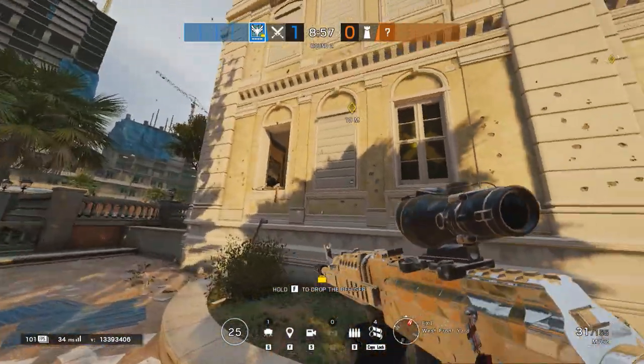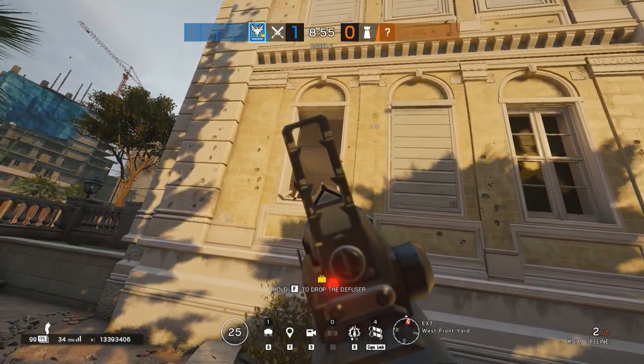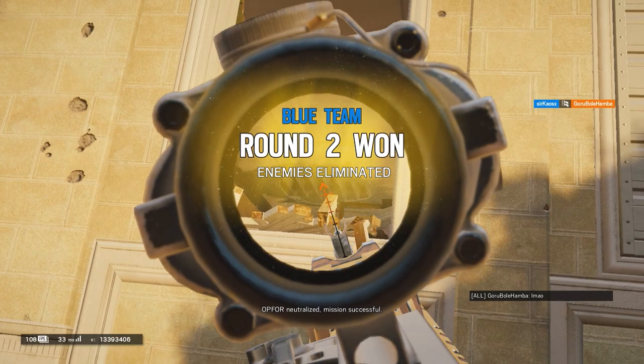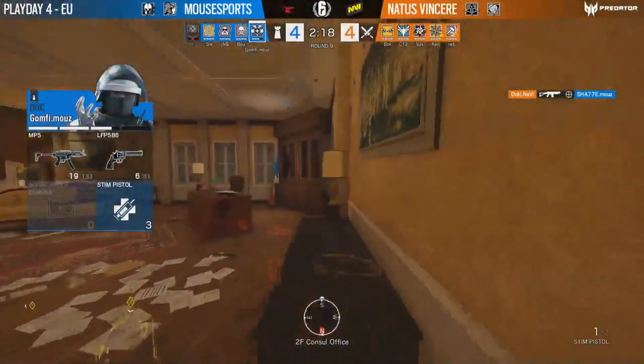Number 4: An angle from the outside Piano to deny a common defence spot in the Consulate. Very deadly with Zofia rush and very efficient when doing the Consulate push.